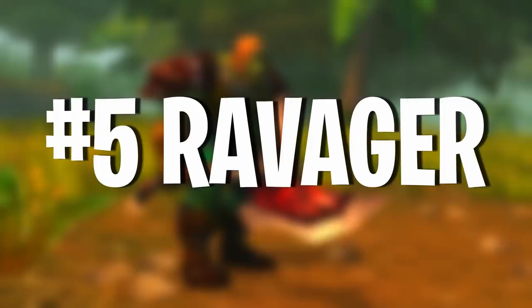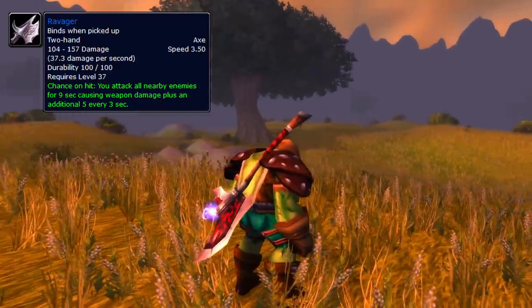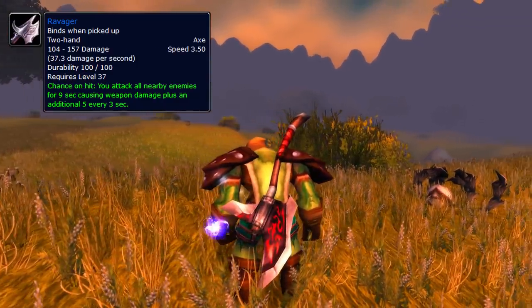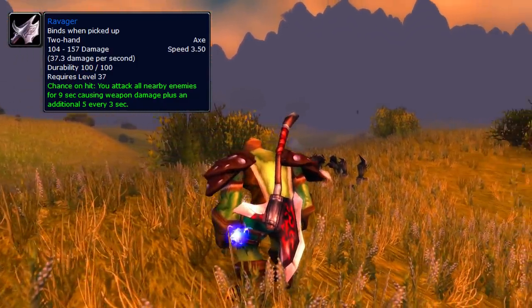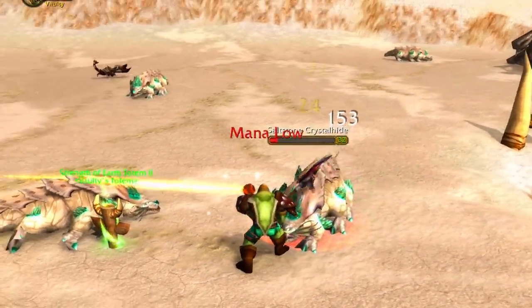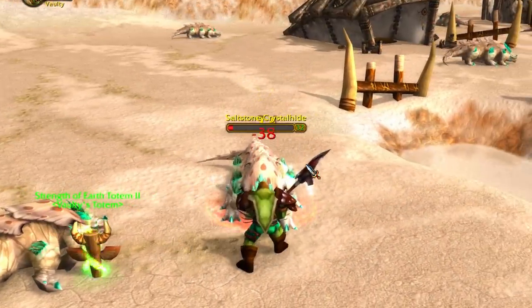Starting off at number 5 is Ravager. Ravager is definitely one of the most iconic items you can find in Classic WoW, and for good reason. Not only does this axe look really cool, but it's just incredibly useful — the unique effect on the axe is quite game-changing.